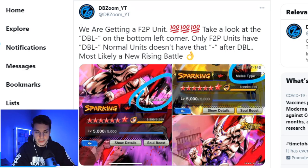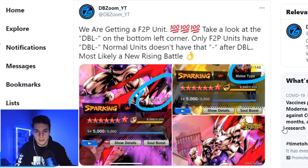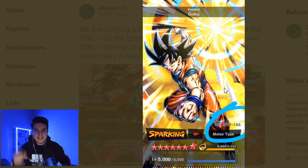I posted this on my Twitter right after I cracked the code: we are 100% going to get a free-to-play unit. Take a look at the DBL dash — it's what you see in the bottom left corner. Only free-to-play units have the DBL dash on their serial number. Normal units do not have that little dash after the DBL. For example, Omega Shenron — I circled his serial number here — is not free-to-play, so it does not say 'DBL dash,' it just says 'DBL' and goes straight into the number.